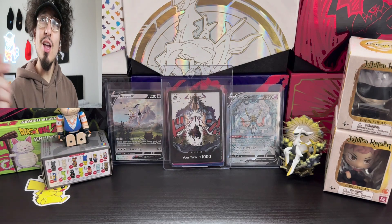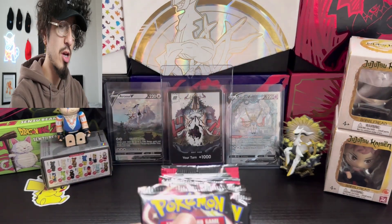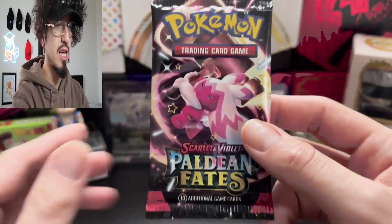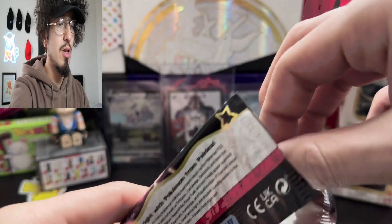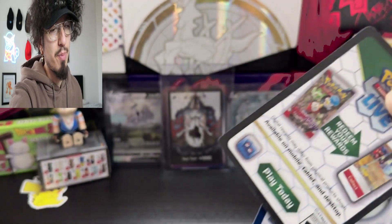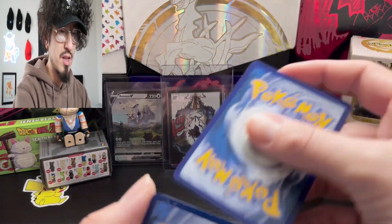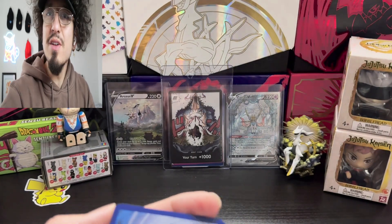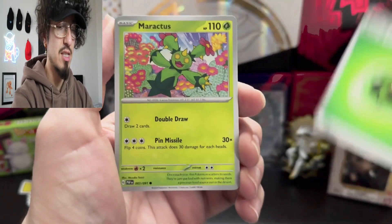Let's get started by opening up some banger packs. I'll be honest, I don't know too much about the set, but I do know there's a Charizard and a Mewtwo that I'd like to get. Let's do a recap of our previous videos — what has even been the luck as of lately? Fire energy, wow.